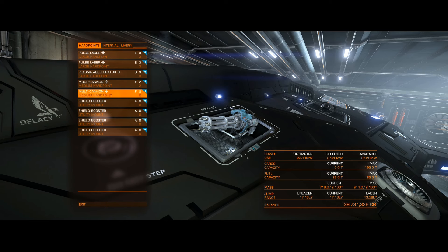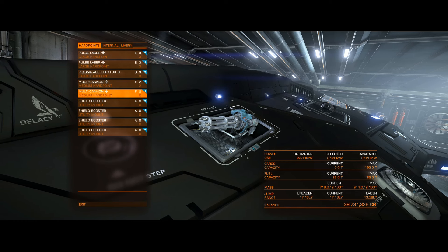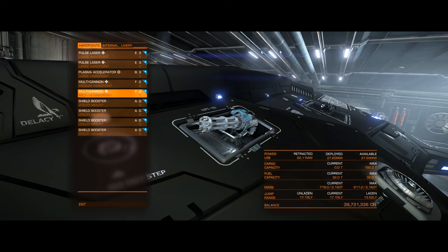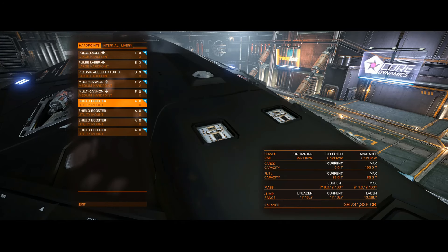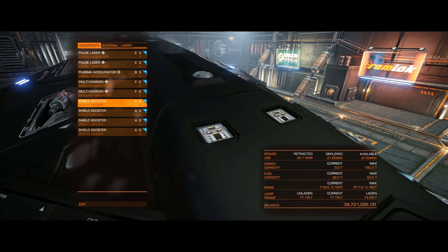I use the multi-cannons mostly for after the shields are down, taking out subsystems. I'm big into subsystem targeting — it makes your job a lot easier when you don't just have to worry about the hull. You take out their power plant, they're dead in space and you can kill them at your leisure. One thing the nerf did was really reduce the shields — it was a monster tank before. But with the four shield boosters I threw on, it's about 85% of where it was originally, and I'm fine with that. The ship was a little overpowered to begin with.